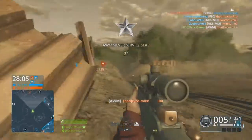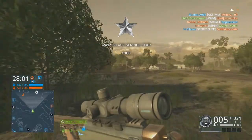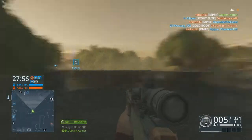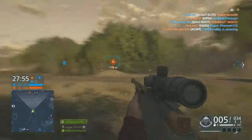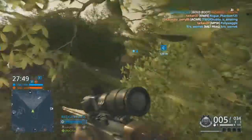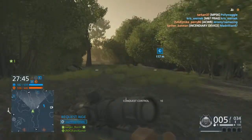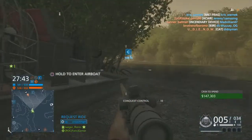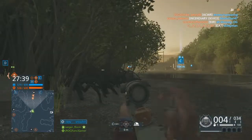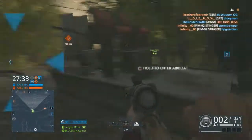This guy was weak so one shot was enough. Here I see this guy on the map and he jumps out, so I don't charge him because I have a sniper rifle and he probably has an assault rifle or PDW. I see both of them on the map here.